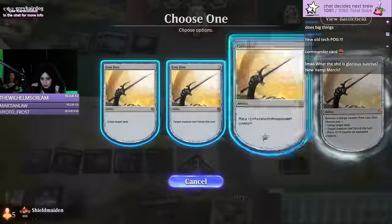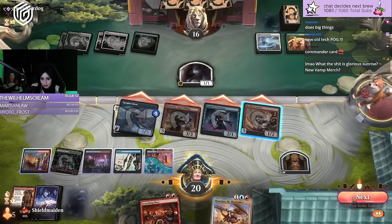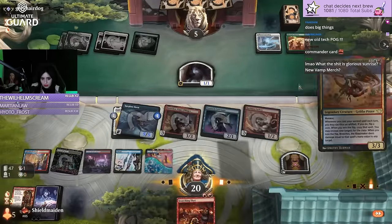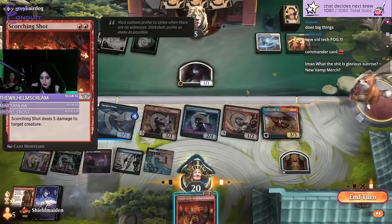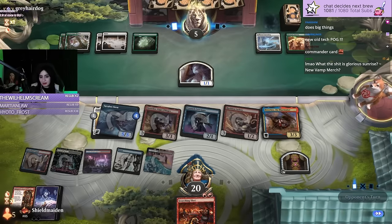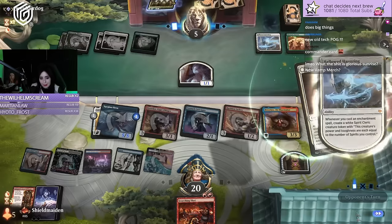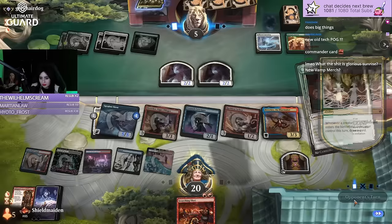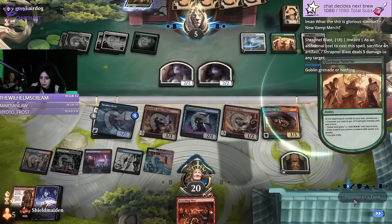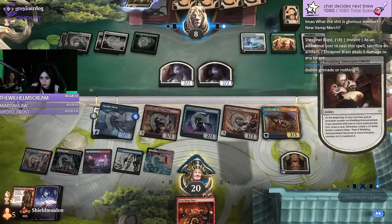I'll give this a +1/+1 counter and I'll do it again because I'm a bad bitch. Breeches — I've hit them target face one time. Can we get Shrapnel Blast in Standard, please? For the people? For the culture? Can we get a Shrapnel Blast? Well, we should win in the air. I drew a lot of cards out of that. I tried for the second spell, but it's fine — I have two ways to make their whole board not able to block, so we're going to do Jeet unblockable, Breeches unblockable, and win the game.